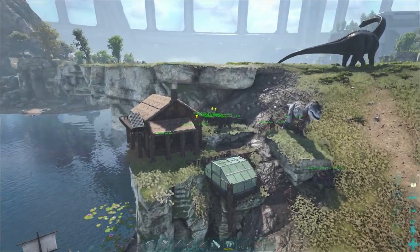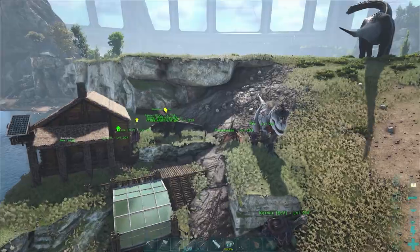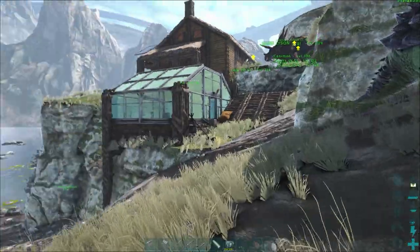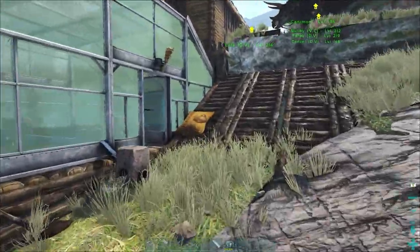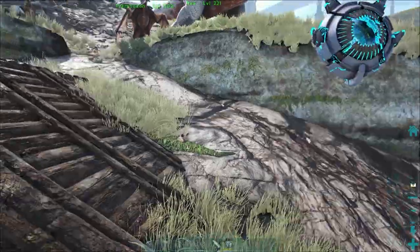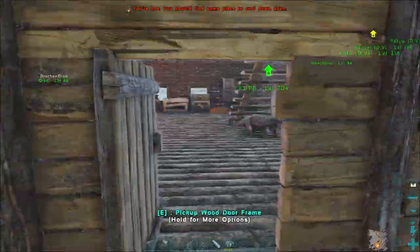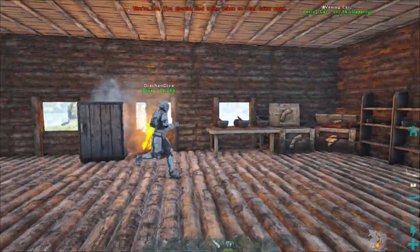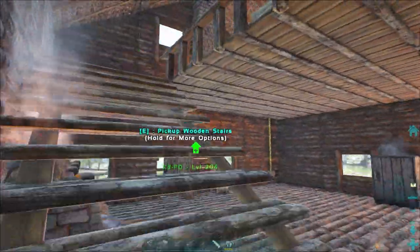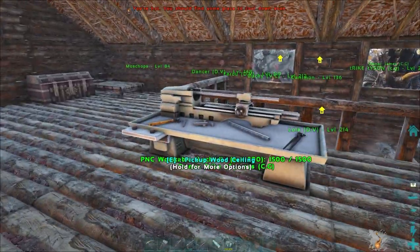We now start with a complete set of tech armor that doesn't even need any element to power it, so I'm also a little bit rusty with tech armor — I'm used to running around with primitive stuff. Drachion has been busy doing the greenhouse outside, getting the veggies on the go. We've all been pitching in. We're going to have to work together to complete some of these missions.